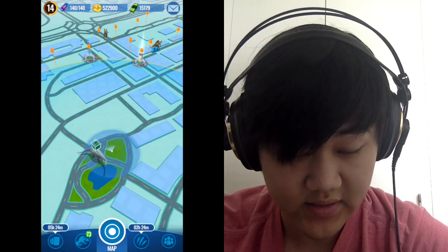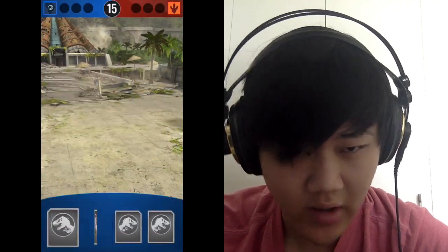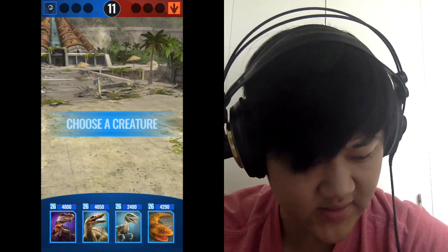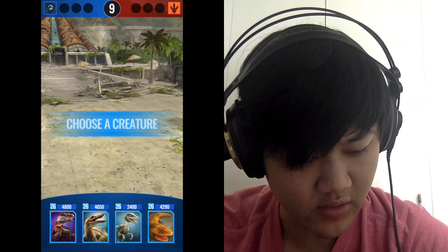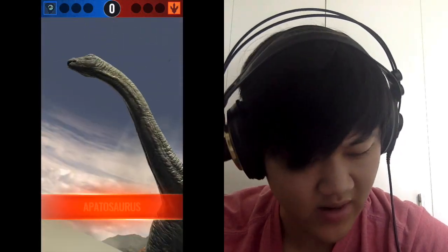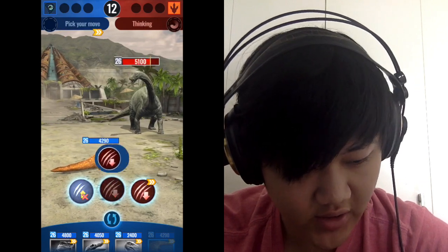We have our first challenger, CR 866. They're doing commons versus rares — they'll be using commons, I'll be using rares. My team of rares is a lot of debuff dinos, so if you use something with immunity or superiority strike you should do well. I have Coolasucus Gen 2, Suchotator, and Raptor.